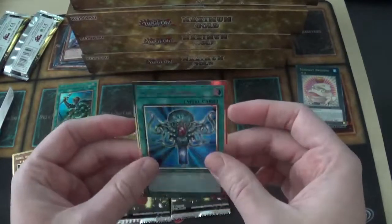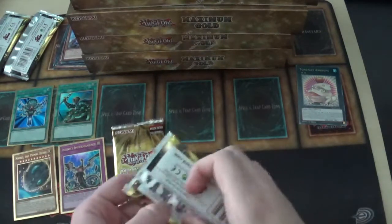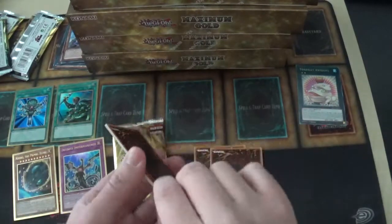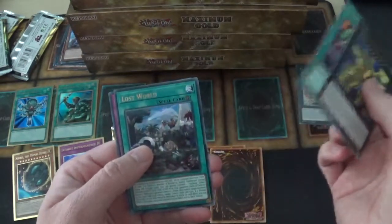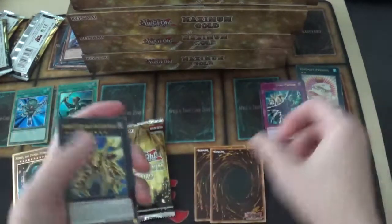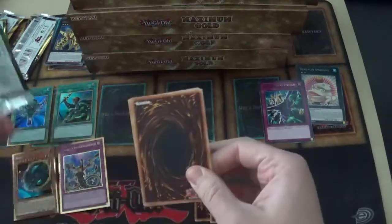And then we have Monster Reborn — that brings back memories, such a nice-looking card. I'm going to keep the camera zoomed out a bit more this time so we can see the full cards better. Third pack has Number C107 Neo Galaxy-Eyes Tachyon Dragon, Shared Ride, Lost World, Dimensional Prison — a throwback to when I played that card for so long — and Preparation of Rites.